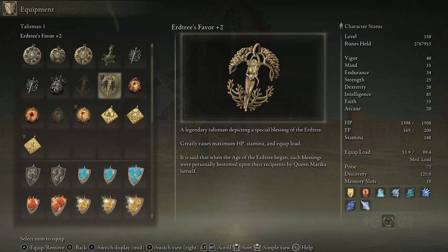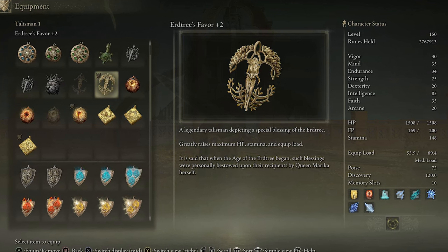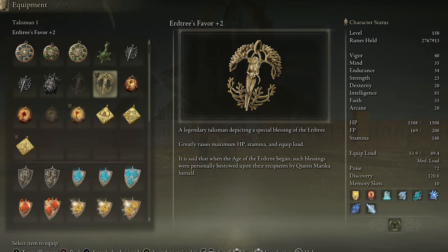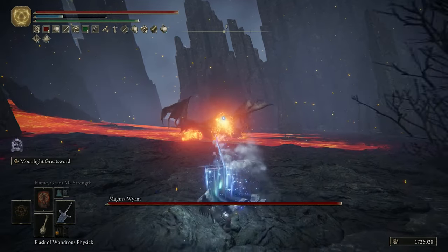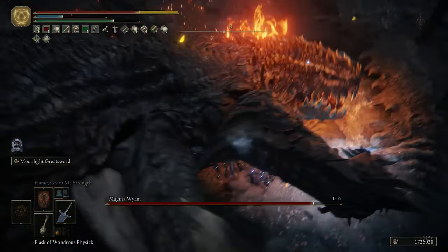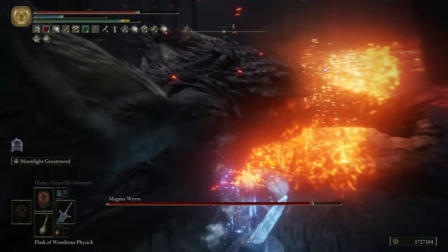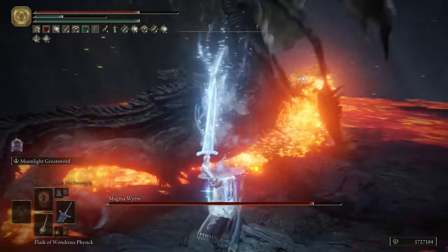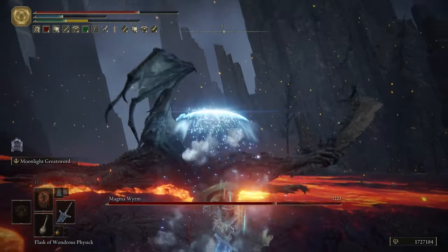I typically use something to help with equip load because I like to run heavy armor for higher poise, so I don't get staggered while using the weapon's special ability — it has a fairly long charge-up. I'm using Lionel's Helm, the unaltered Banished Knight armor, Scaled Greaves, and Scaled Leggings, finishing at 74 poise.